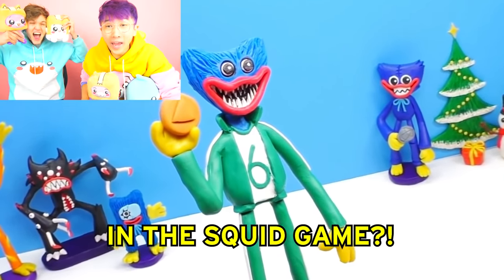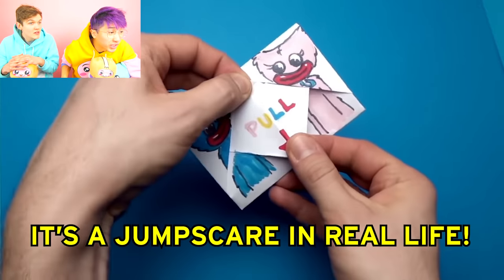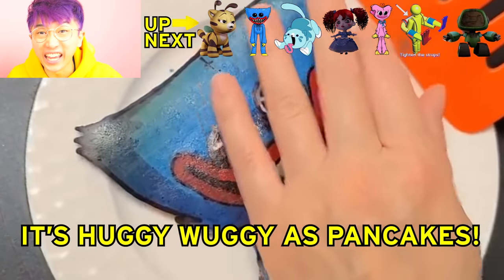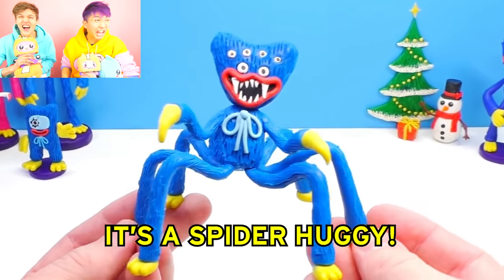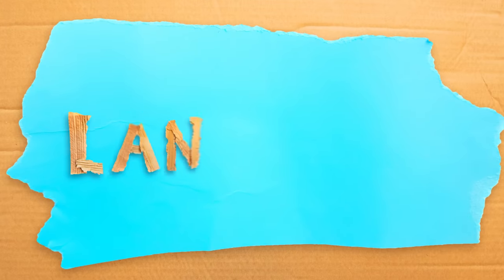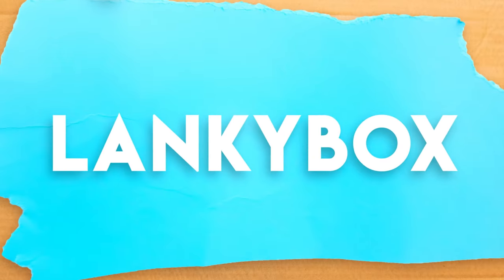They made Huggy Wuggy in the squid game! It's a jump scare in real life! It's Huggy Wuggy as pancakes! It's a spider Huggy! They made a grab pack in real life! What is up guys, welcome to this episode of Huggy Box!